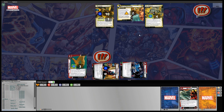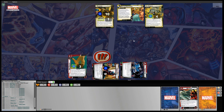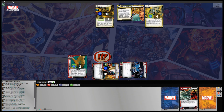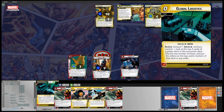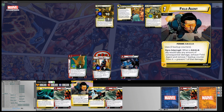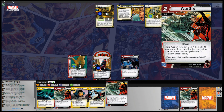Spider-Man is going to exhaust to remove two threat off of Hapless Pedestrians. Now we turn things over to Sandman's phase. We drew Global Logistics, a Web Shot, another Web Shot, Field Agent, Spider-Woman, and another Web Shot.